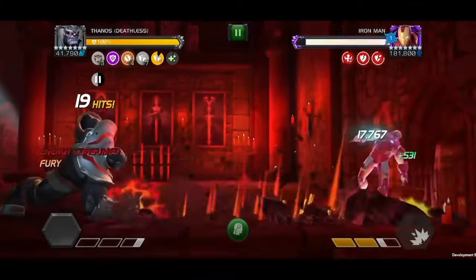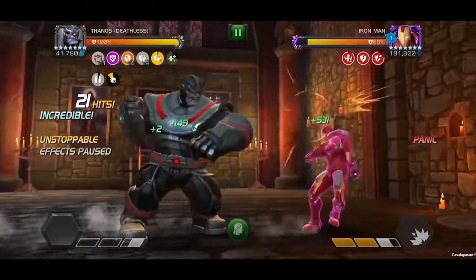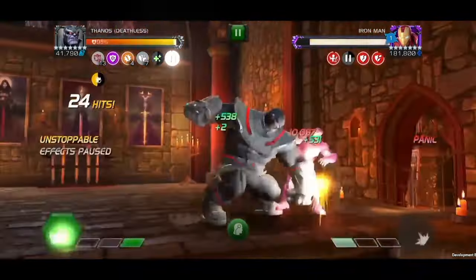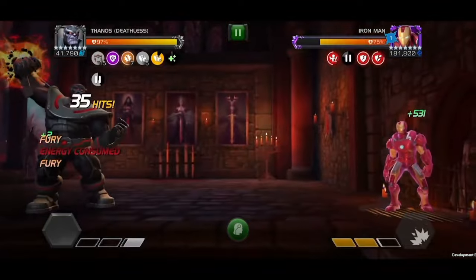Once you pass 20, use your Special 1 to gain your Furies. Build back to another while utilizing that counterpunch to keep your effects paused, and then launch again to max out your Furies at 8 stacks.